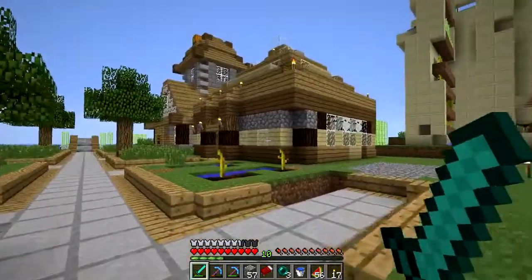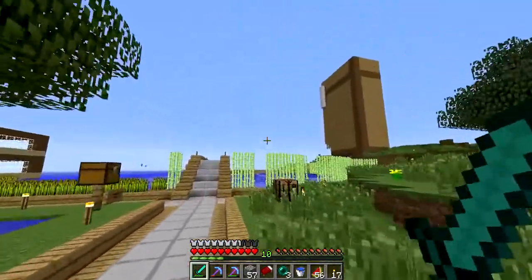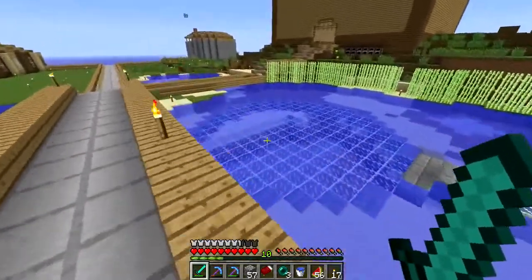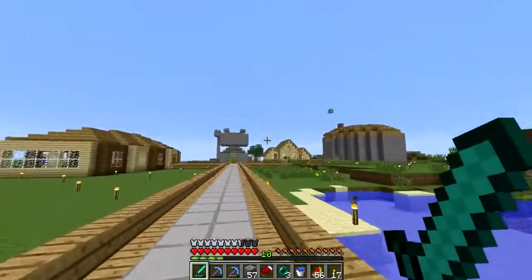So we're just going to come down here. You've seen most of this, I think, like all these houses and the chanting room. Not sure how recently I've shown the community chest - the glass ceiling's finished on that. Pengers' still unfinished spawn house. My house over there - if you're wondering why that dirt block is there, somebody grew a tree on my house for some reason.